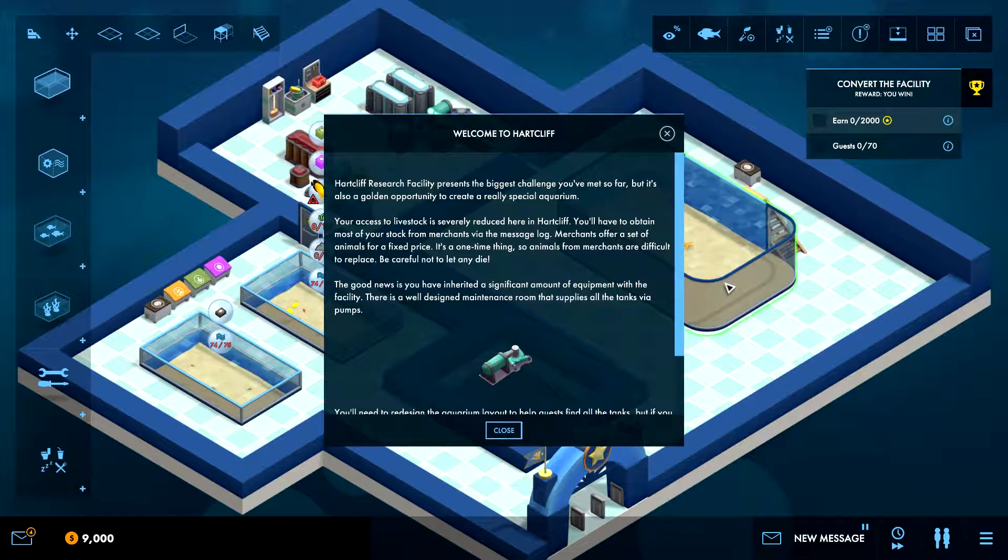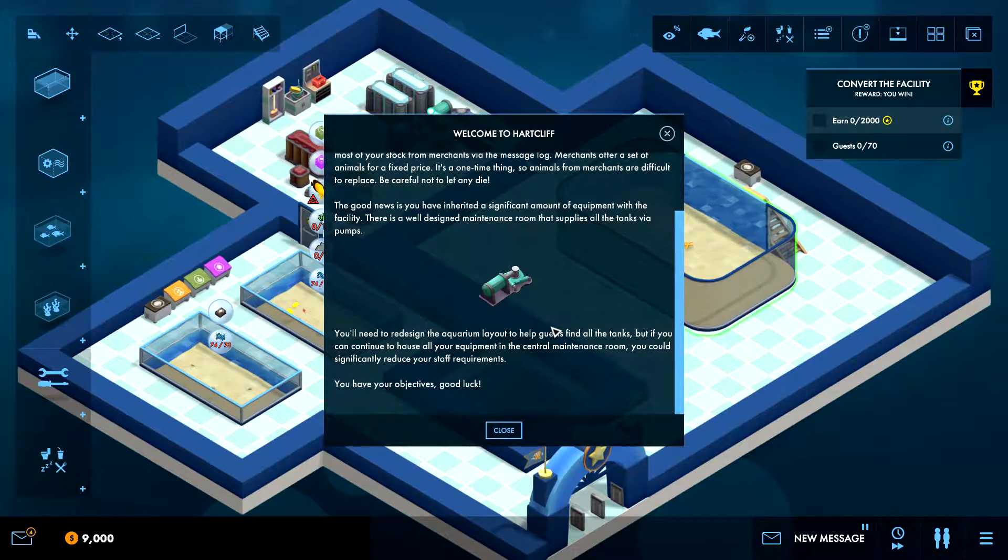You'll have to obtain most of your stock from merchants via the message log. Merchants offer a set of animals for a fixed price — it's a one-time thing, so animals from merchants are difficult to replace. Be careful not to let any die. The good news is you have inherited a significant amount of equipment with the facility. There's a well-designed maintenance room that supplies all the tanks via pumps.